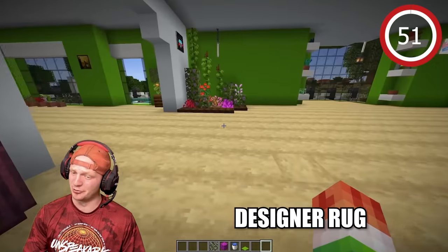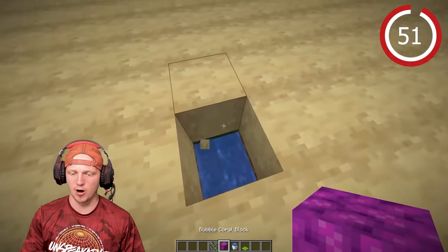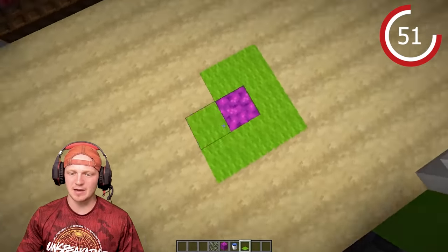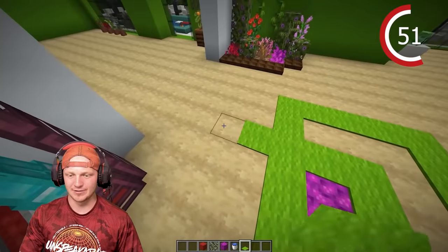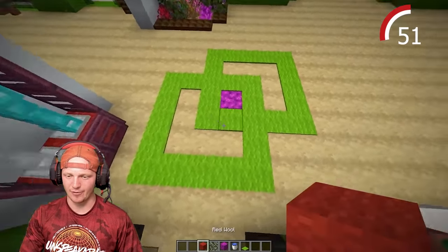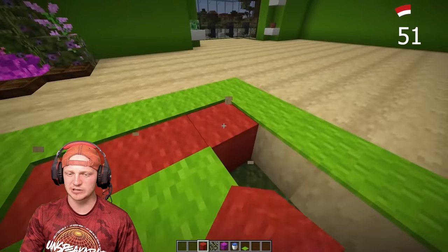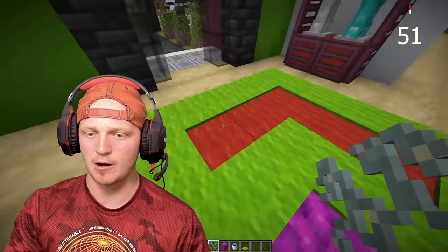Dig down, place some water, then drop a coral block so it stays alive. Surround it in carpet and circle around. Do the same thing on the other side. Then dig up all the wood, place down some wool — it looks like Christmas colors — and give it a little spice by adding the glow lichen block on top. Voila.